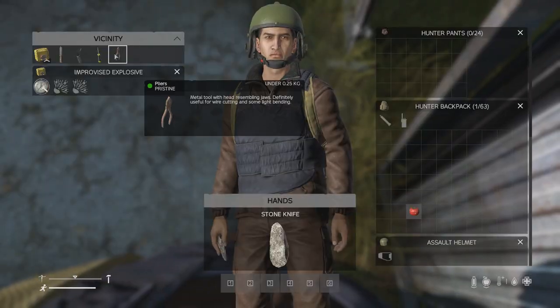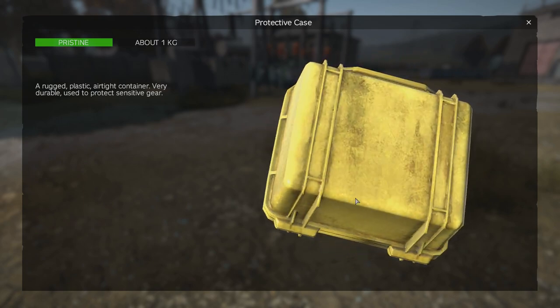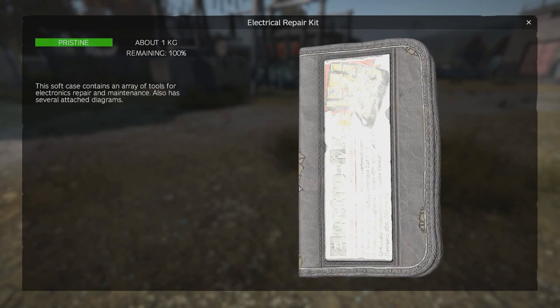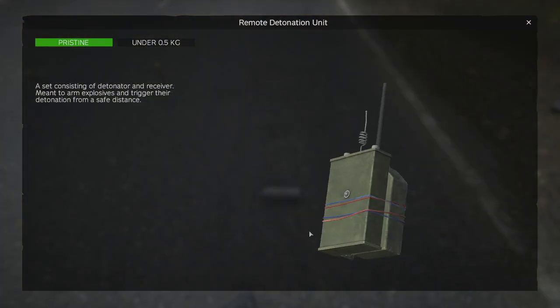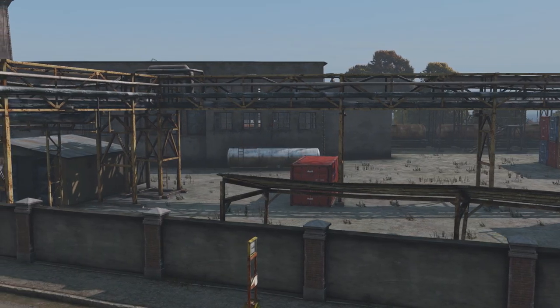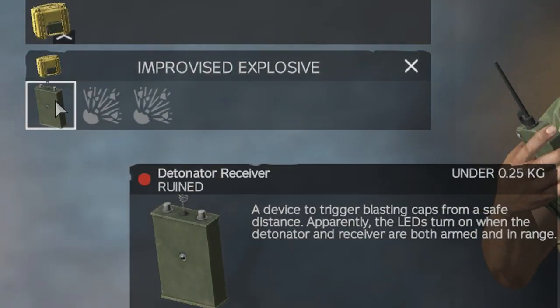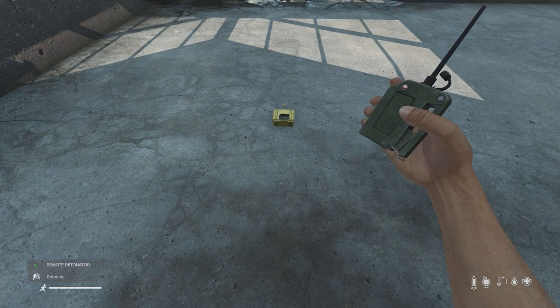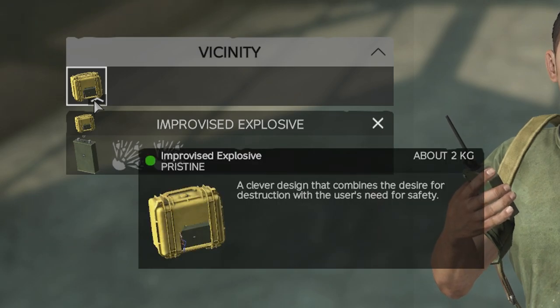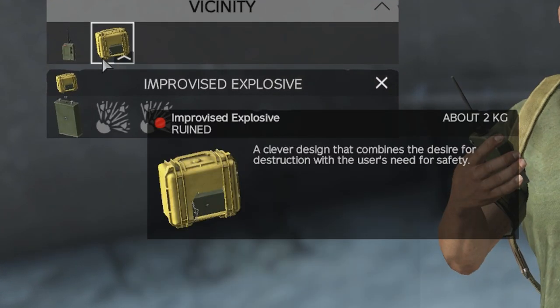The IED has instantly become my favorite toy in DayZ. The protector case used to craft it is found most commonly inside industrial buildings, as is the electronic repair kit; combining these two gives you the Improvised Explosive Device. The detonator unit is also found in industrial locations, but using it just once to trigger the IED will ruin the receiver — even if you only trigger a smoke grenade. If using a non-explosive like a gas grenade or smoke grenade, you can reuse the IED and the trigger. But if you use a grenade or other explosive, it will ruin the IED and you'll need to craft a new one.